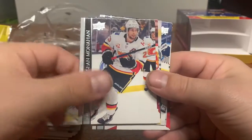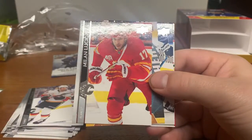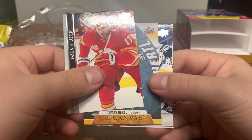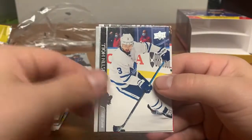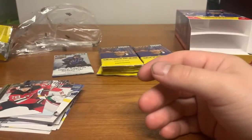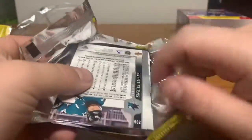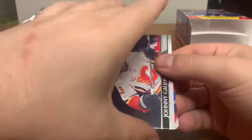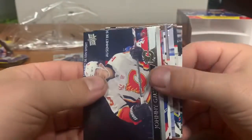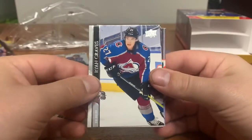We got Chiarot, Russell, Monahan, Lucic. We got a canvas here — this is a Young Gun, Thomas Hartley for the Sharks. Also Hall, Blackwood, and Severson. A Young Gun canvas — this is probably the best you can get; you can also get the clear cuts and the French ones. There's our first Young Gun — we got Graves.